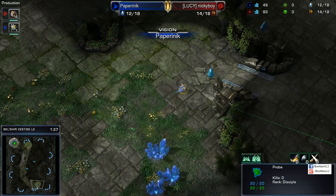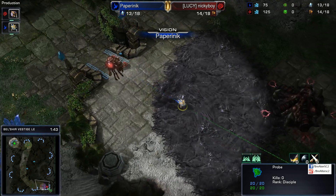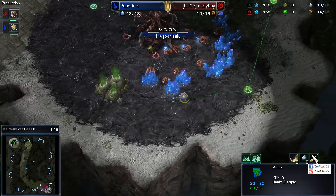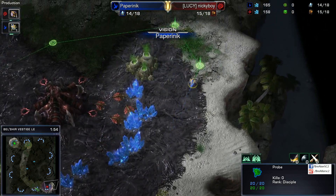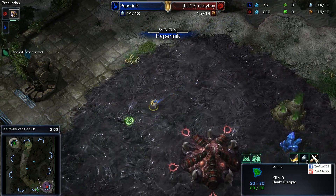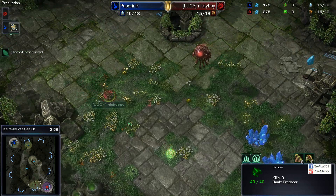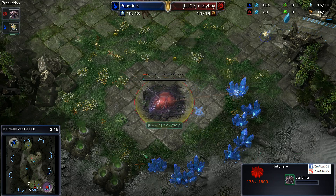Paper comes to the natural. He sees that there is no hatchery down just yet, and he's going to try picking away at the main to see what's going on. But he already saw a drone going out. The question is, did he actually catch that with his eyes? His probe spotted it — the question is whether or not the player himself was paying attention. It looks like he kind of has clicked there, but he's going to go ahead and throw it on that natural hatch.